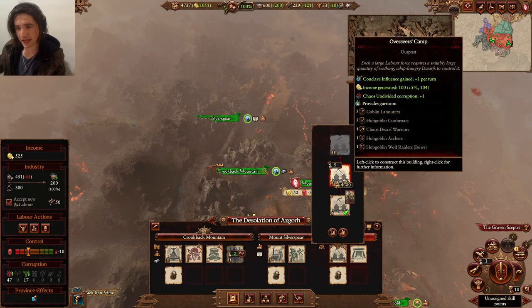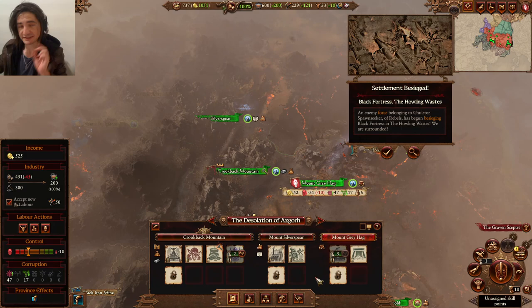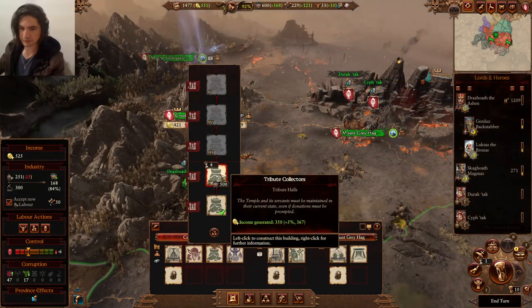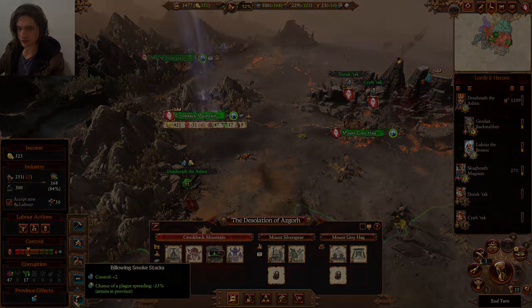Last up, we're going to upgrade Mount Greyhag to level 2. Level 2 outposts are excellent — with outposts you want to build wide, lots of level 2 ones because you can build resources as well as gold. Factories on the other hand are really great to build tall. Let's keep the money coming in and end the turn.